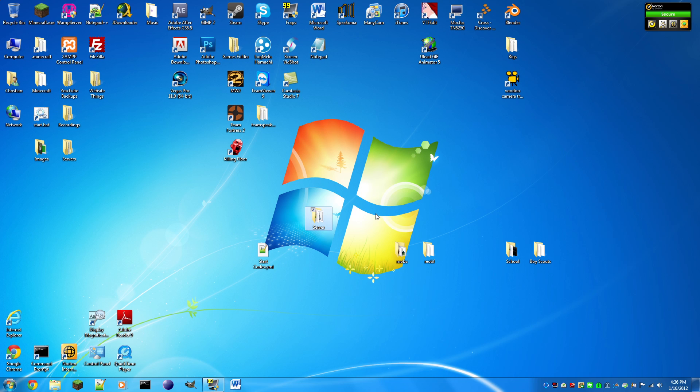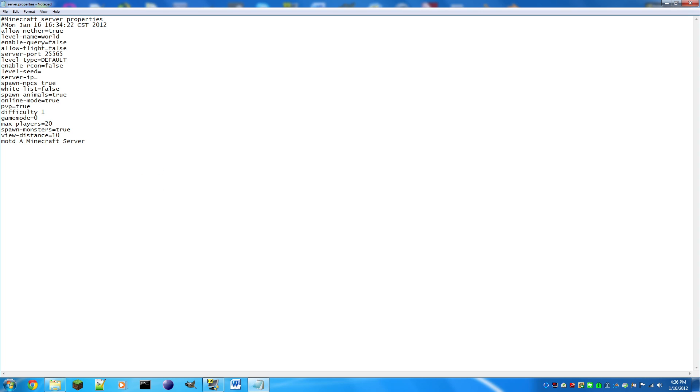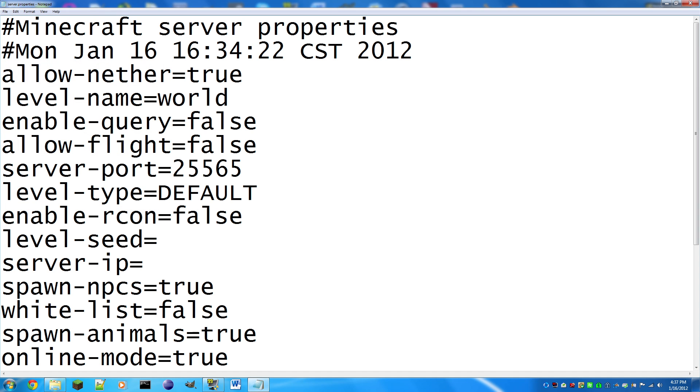Open your server folder. Let's go through server.properties. Open it in Notepad++ and increase the font size so you can read it. 'allow-nether': enable this if you want players to go to the Nether. 'level-name': this is your world name — I'd set it to 'world' to keep it simple for plugin installs. 'enable-query': don't worry about this, you'll never use it. 'allow-flight': set to true if you want players to fly, false to kick them.